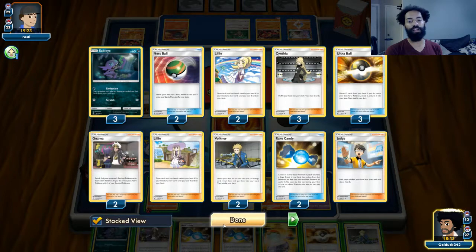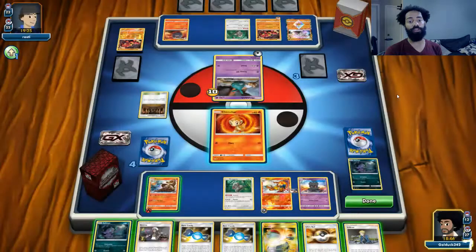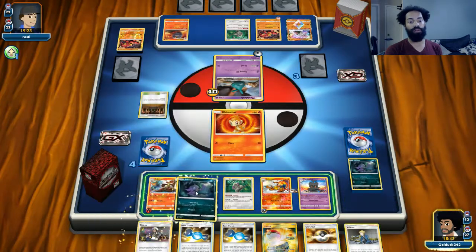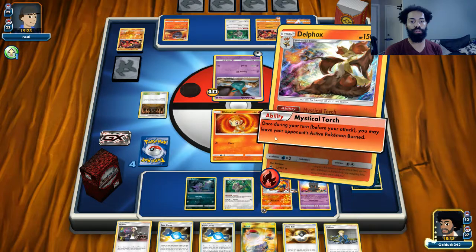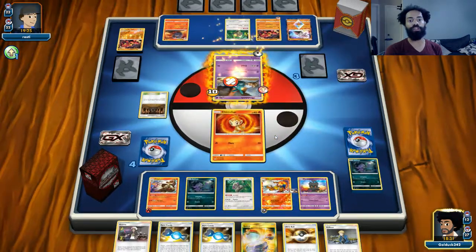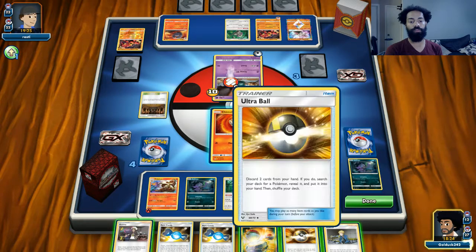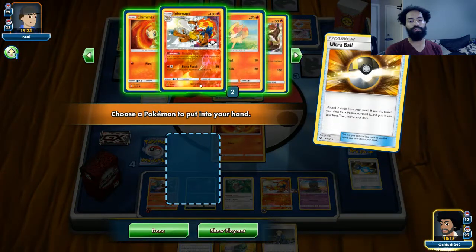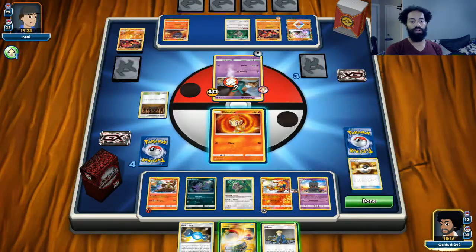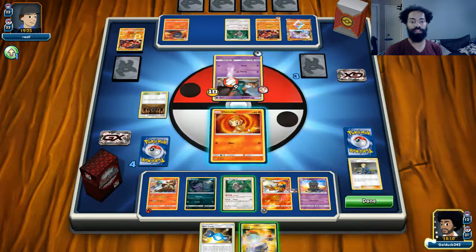Everything on his bench he probably wants to keep. The Garbodor can do 140 and definitely one-shot Sableye. The Chimchar has 150 HP so if we had put the Skateboard on Delphox we might have retreated to Delphox, but we didn't. He didn't even evolve, so let's see if we can pull off another Limitation. We're going to discard a couple cards — he kind of lost momentum by not being able to play down the Garbodor.